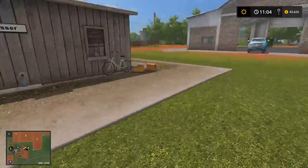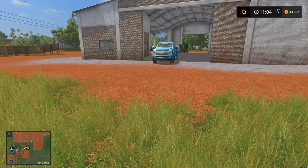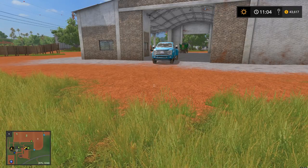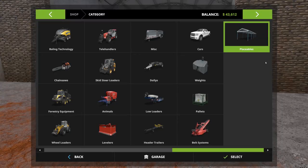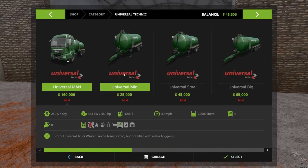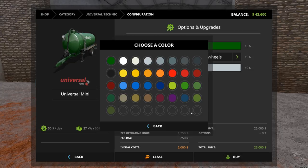After that we've got to get cows, because cows will make solid manure which is what we need. So let's just get cracking — we're going into the universal technique shop and we're gonna grab a Mini 143.